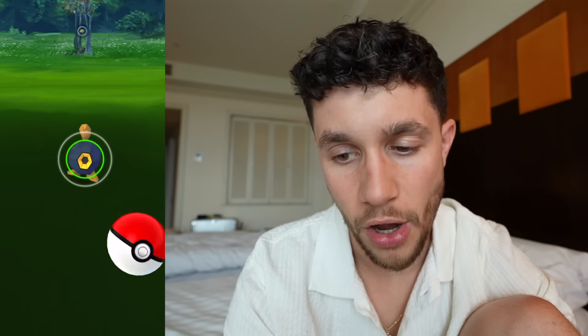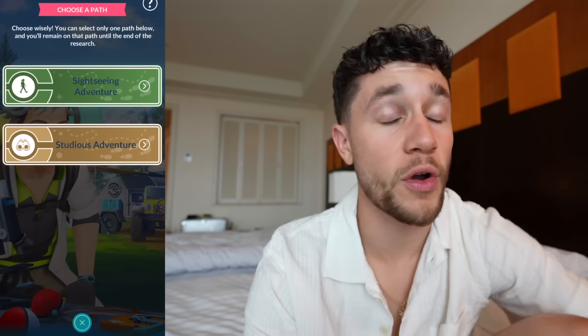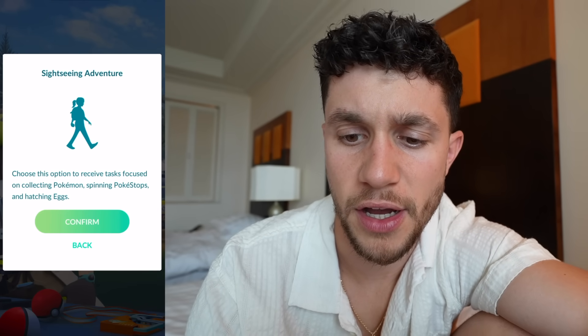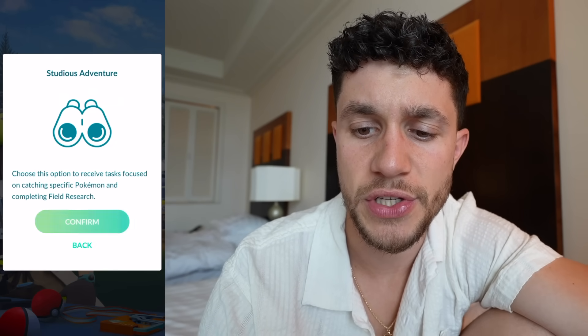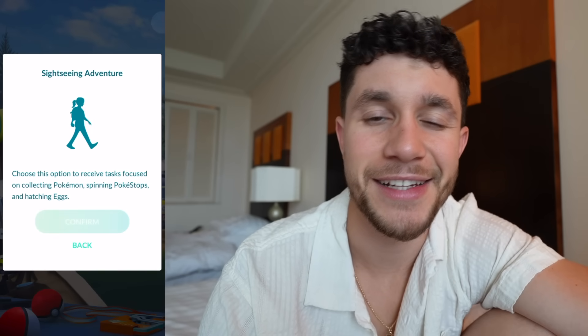The Adventures Near and Far research gives us — rock and roll, that bad boy is secured. We also have a reward which gives 500 dust and an encounter with a Drillbur. And we have more research. We get to choose a path — the Sightseeing Adventure, Collecting Pokemon, Spinning Pokestops, Hatching Eggs, or the Studious path which is Pokemon field research. Let's do Sightseeing — feeling more of a sightseer right now than a studious-er.